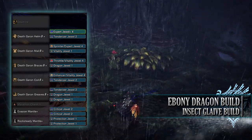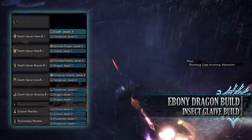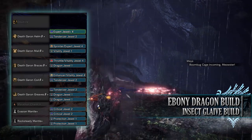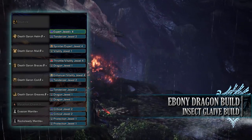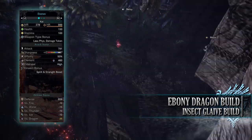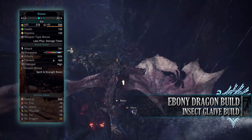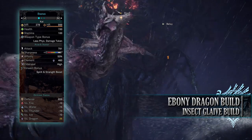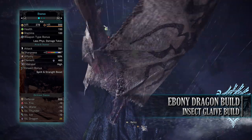As for your jewels, I've gone for Dragon jewels to max out the dragon rating, Tenderizer jewels to max out Weakness Exploit, an Expert jewel for some Critical Eye, a Sprinter jewel to max out Marathon Runner — which also came with a byproduct Expert jewel. I've then gone for Vitality jewels, two of which had byproducts in the form of a Throttle jewel providing a little bit of extra Latent Power, and an Enhancer jewel to provide a little bit of Power Prolonger. You should have a build with 150 health and 100 stamina, which will be 200 health on a hunt. You'll have an attack of 791 with maxed out white sharpness, 50 base affinity which will actually be 100% affinity on a hunt when attacking tenderized monster weak points. You'll have a dragon rating of 460 with high elder seal.